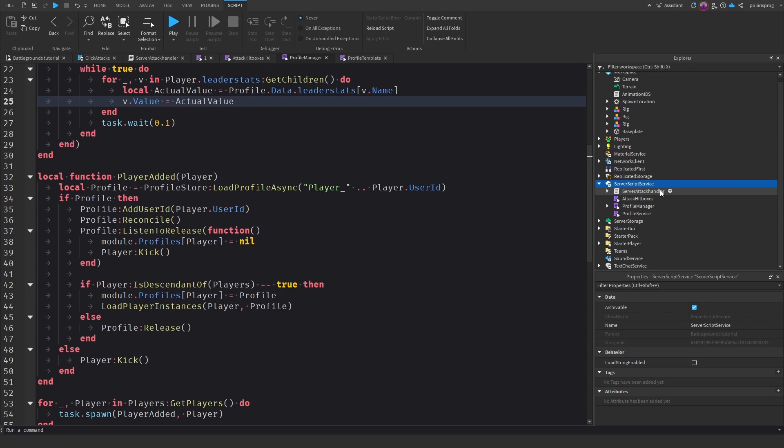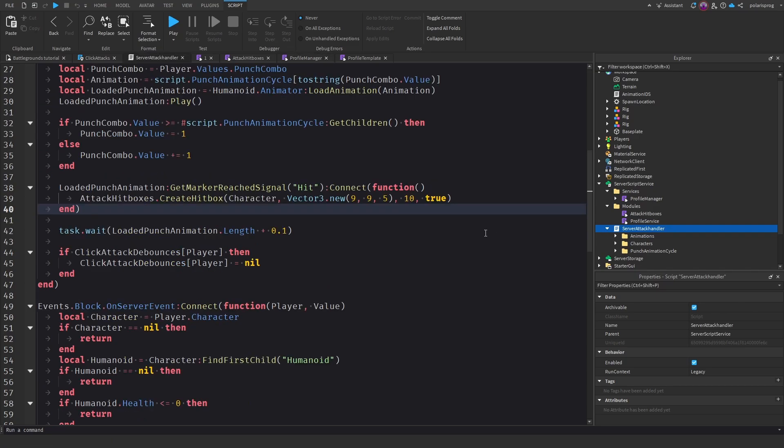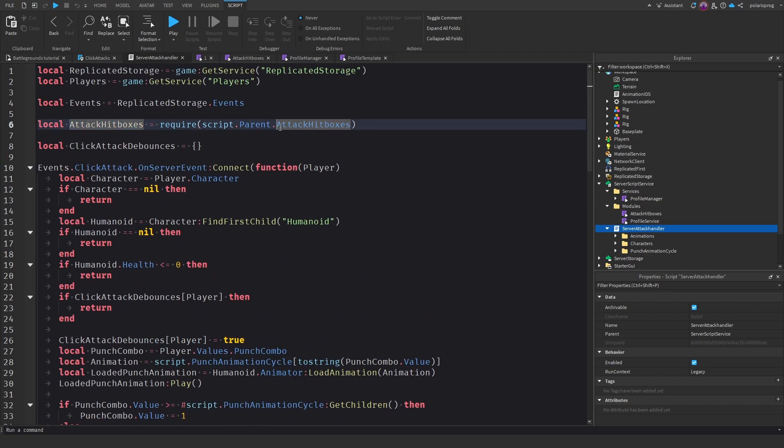Now we're going to add a folder called Services and another called Modules. I'm going to put Profile Manager inside Services, Attack Hitboxes inside Modules, and Profile Service inside Modules. Now we'll go back to Server Attack Handler and you'll notice we can't require Attack Hitboxes anymore — the path should now be script.Parent.Parent... actually it should be script.Parent.Modules.AttackHitboxes. Let's just make sure that is it — yes, okay.